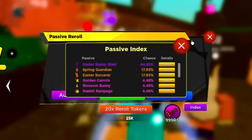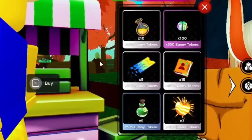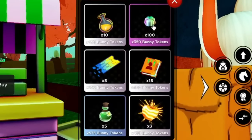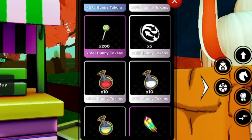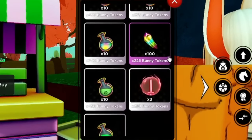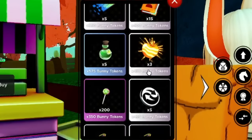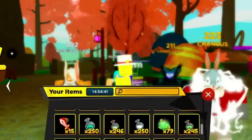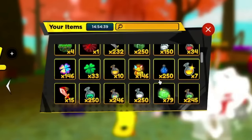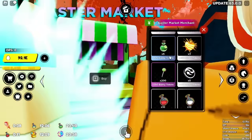Definitely pull as many Easter passives as you can — even the mythical ones. It's probably not going to return until next year. Here's the Easter market — I would say definitely max out everything. I've already maxed out all my items: max passive transfer tokens, max time trials. This is also where you can get Easter shards if you didn't want to do dungeon — max grimoire tokens, max exp boost, max heavenly fruits.